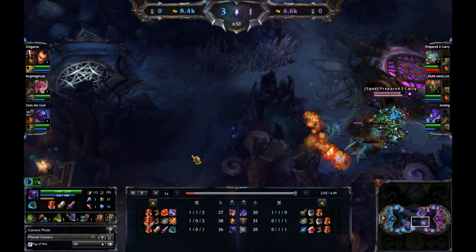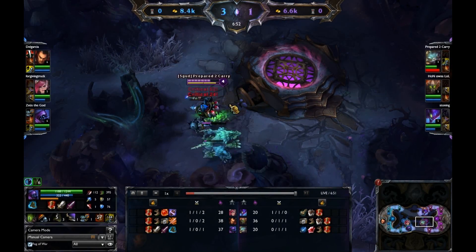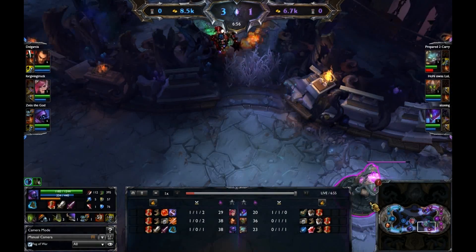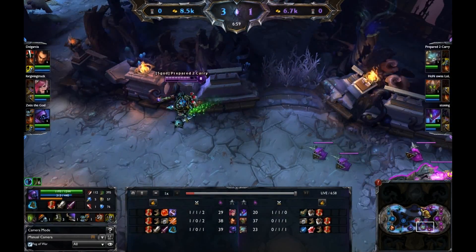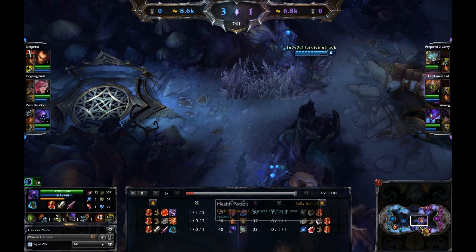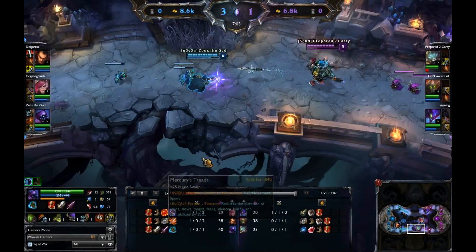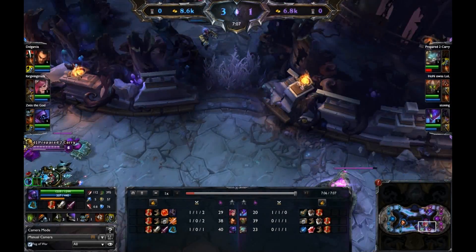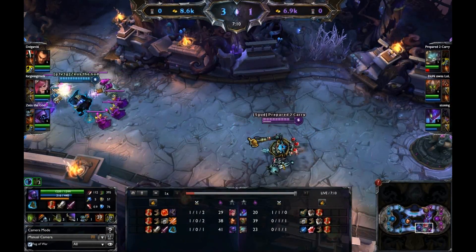One of the other things to note is you can't buy wards on this map. So champions like Teemo are actually kind of huge because they provide vision. Shaco also has some benefits, but the problem is they're really squishy, and really squishy champs don't do particularly well on this map.